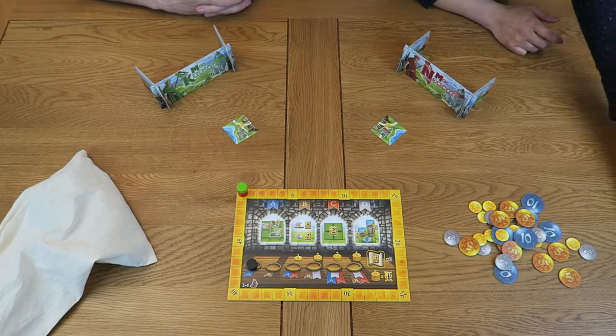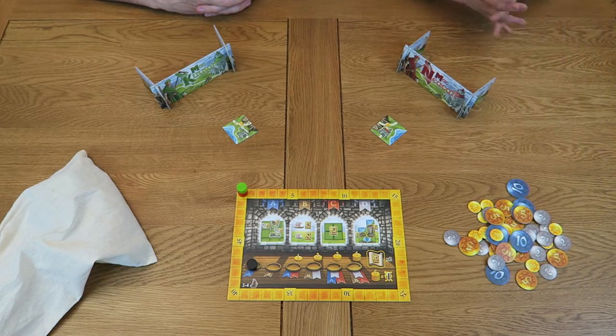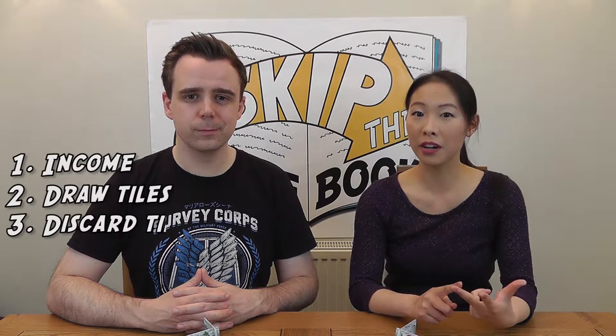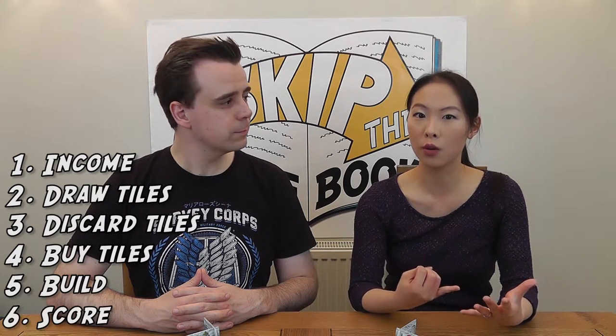Finally, take the pile of coins and place it next to the scoreboard. In a 2 to 4 player game, Isle of Skye is played out over 6 rounds. Each round is divided into 6 phases: income, drawing tiles, discarding tiles, buying tiles, building, and finally scoring.